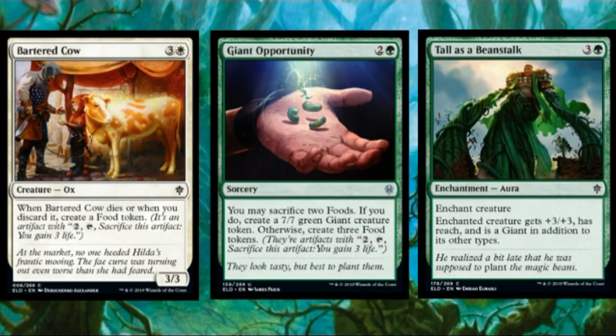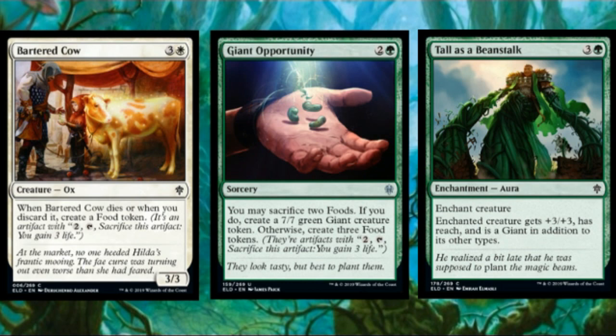We also got to see the rest of the Jack and the Beanstalk story in cardboard form: Bartered Cow, Giant Opportunity, and Tall as a Beanstalk. Tall as a Beanstalk is four mana for an enchantment aura that gives plus three/plus three, reach, and makes the creature a Giant. I don't love creature enchantments in limited. Bartered Cow is at least a comedy card — four mana for a three-three Ox. When it dies or when you discard it, create a food token. The discard clause is interesting with effects like Burglar Rat or rummage effects.